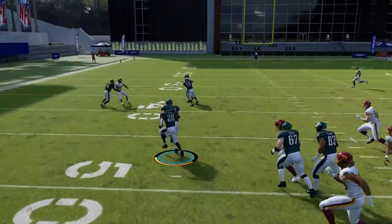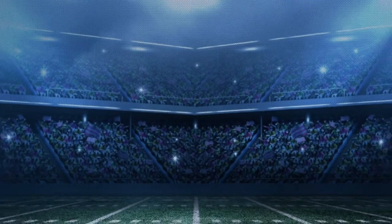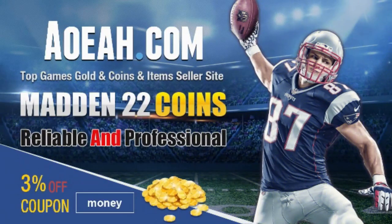These two pulling guards coming to the area will always give me a blocking advantage, making this one of the easiest plays to run with any run play in Madden 22. For the cheapest, fastest, most reliable MUT coins in the market, check out my coin sponsors at AOEAH.com and use discount code MONEY for 3% off. Link in the description below.